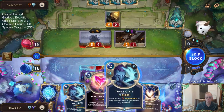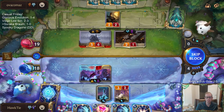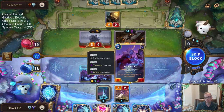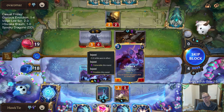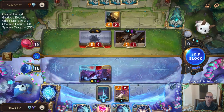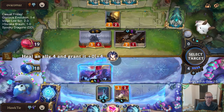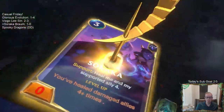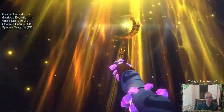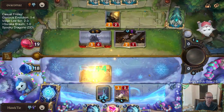If I go Troll Gifts, that's adding only 2 health, so it goes to 6 - if they have Parley it would kill it. Soraka would not level up, so let's go Astral Protection. That does level up Soraka. Now it won't die to Parley, but it doesn't have the regen.